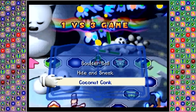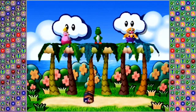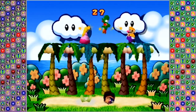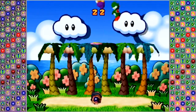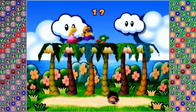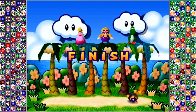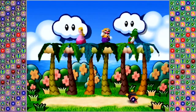One versus three minigame — Coconut Kunk! Definitely one of the sillier minigames. The one player is in a barrel at the bottom, and the three players up on top of the coconut trees have to ground pound the trees and knock coconuts down onto him. Teamwork is key here — trying to trap the one player at the bottom. You don't want to end up stomping on each other's heads because it can mess up your momentum. Waluigi has to carefully maneuver around the coconuts, but he ends up getting hit by one, meaning Peach, Yoshi, and Wario win.